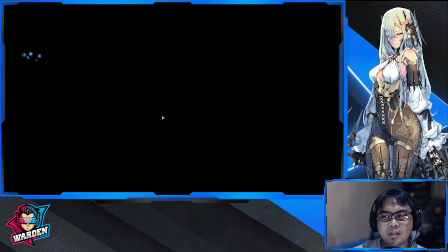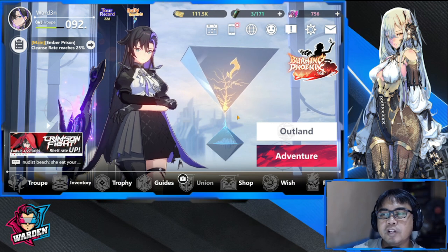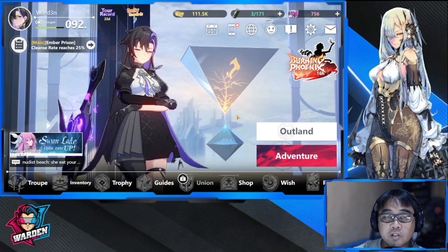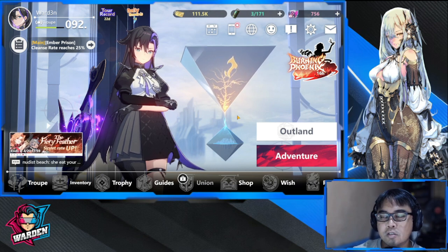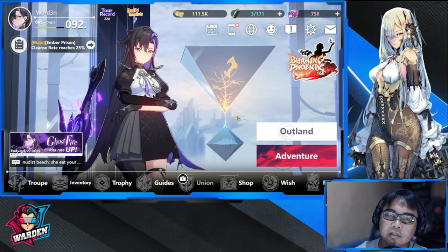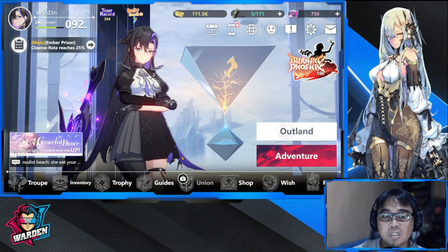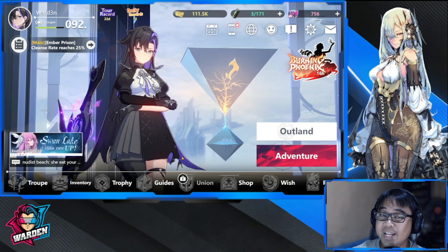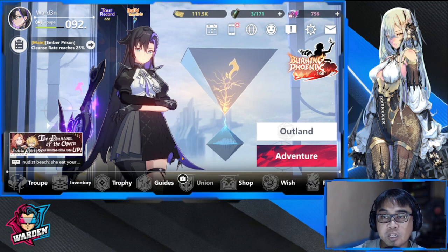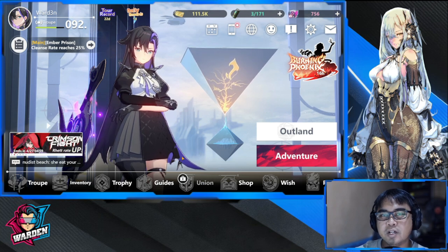So that's the end game content overview. Prepare by upgrading as much as possible, developing your teams, building theme or element-specific squads, and keeping an eye on upcoming unlockable content. I'm now in the end game finishing things up and polishing my account. Thank you guys for watching — stay safe, this is the Warden, and I'm out.